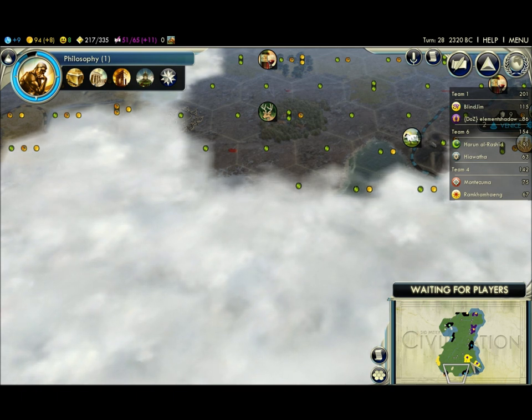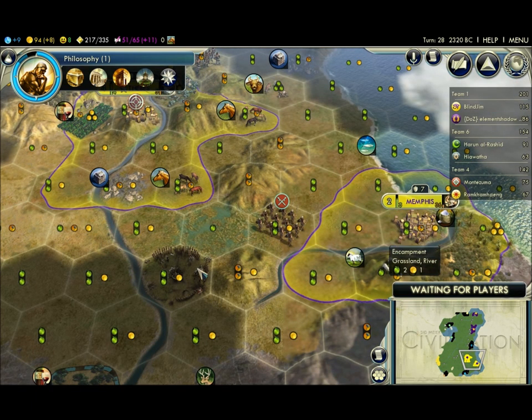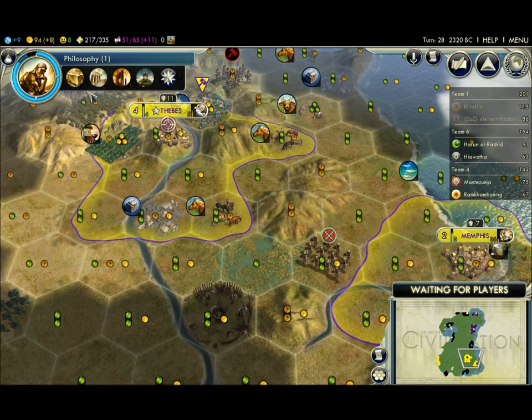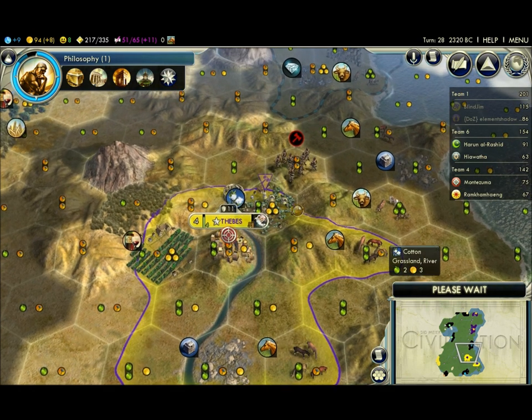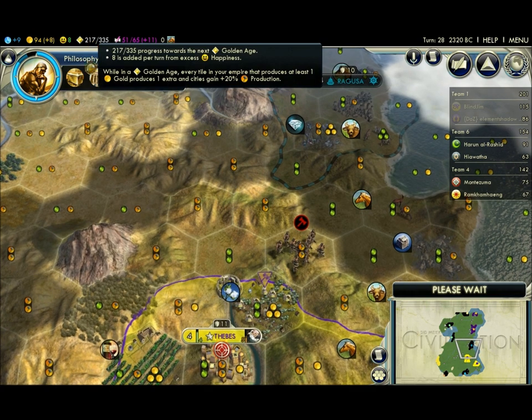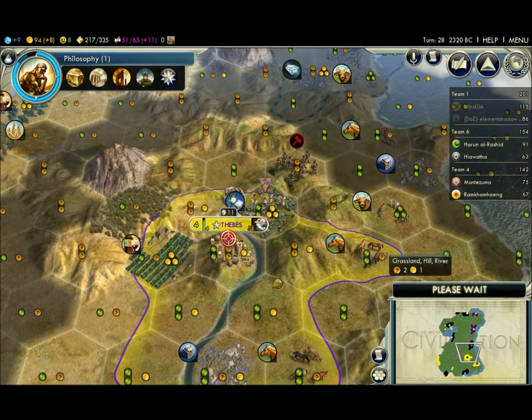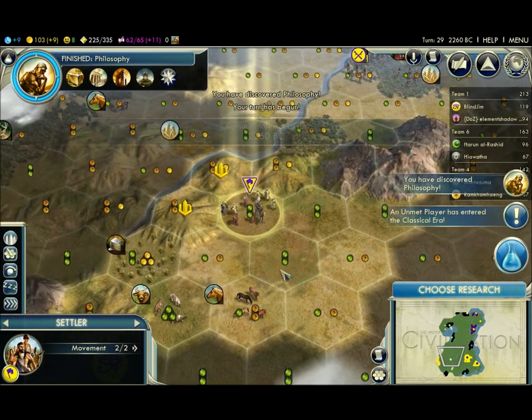Reminding me of how bad I am. Hey, I have the best score. Are you ready to go? You're making me wait on you. I'm poking out my cities with cotton — it's going to be good. Eight more turns and we'll have the great library. Wow, already the classical era.